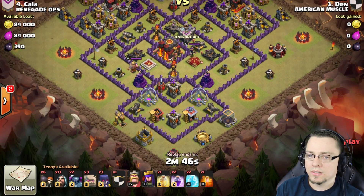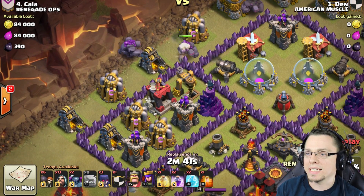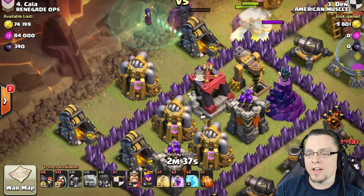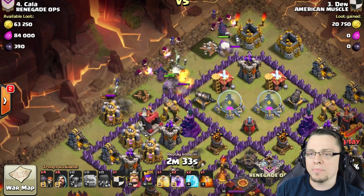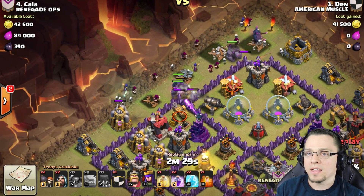The Golems have been deployed - they're going to start soaking up a lot of that damage. Another Golem over here. That Golem probably should have been dropped a little bit over here to catch that other Archer Tower, but he is going to do well. He did blow up those top walls up there. The Wall Breakers are all coming out. The Pekka - look, the Pekka did go on the outside, which is maybe bad, maybe good.